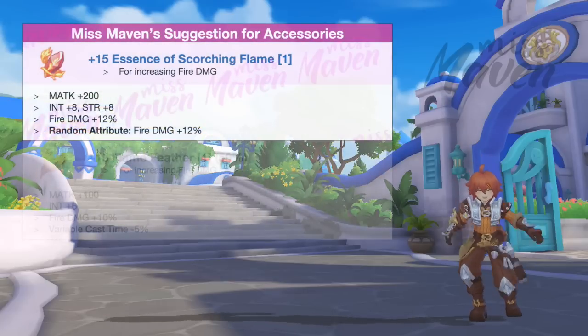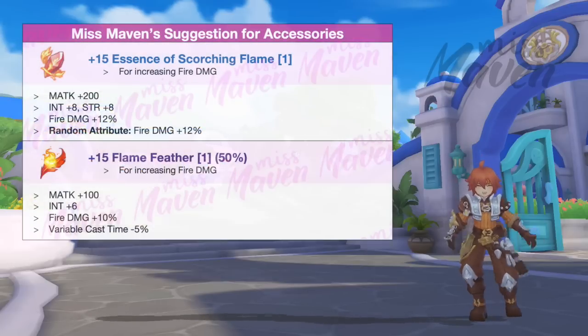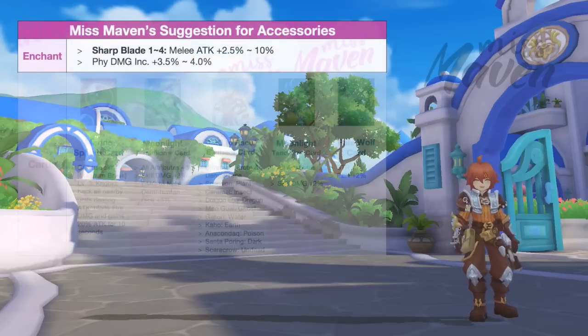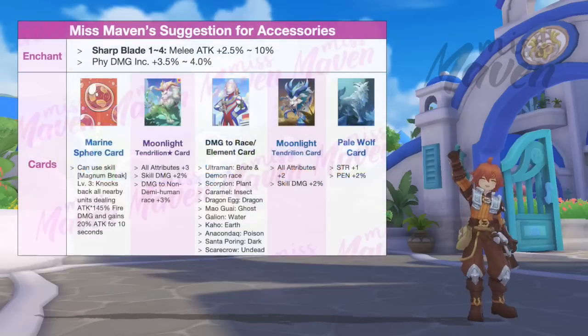For accessories, the best in slot would be Essence of Scorching Flame as main equipment, and Flame Feather as shadow equipment for boosting fire damage. All accessories should be enchanted with Sharp Blade 4 and high PDI, and inlaid with Marine Sphere card plus any of the following cards depending on your target.